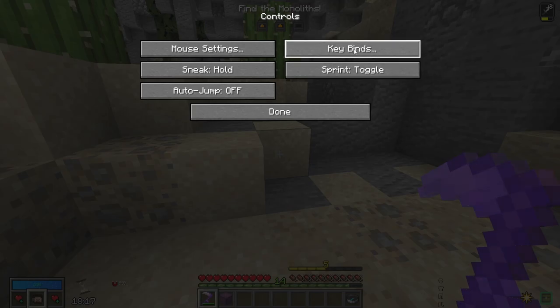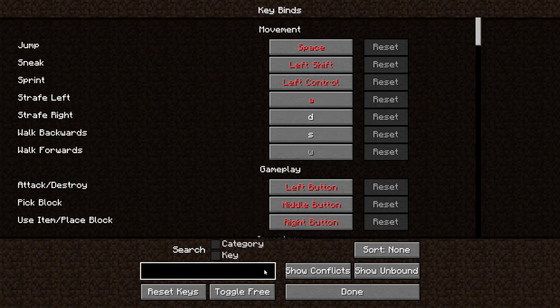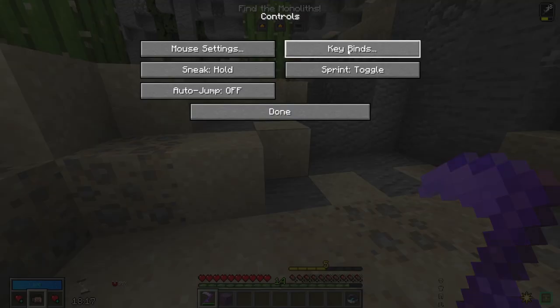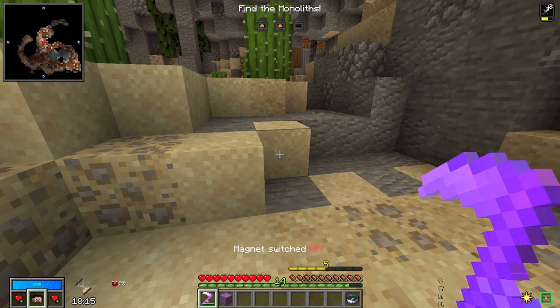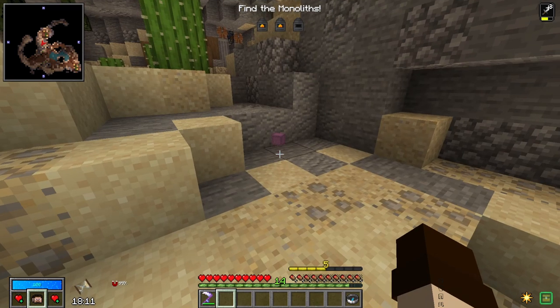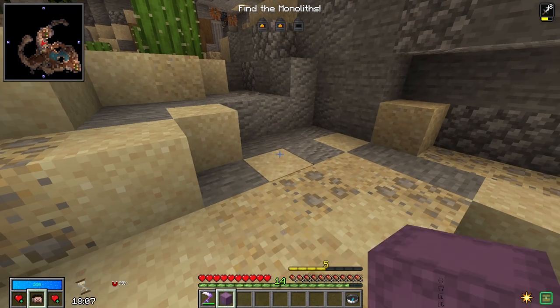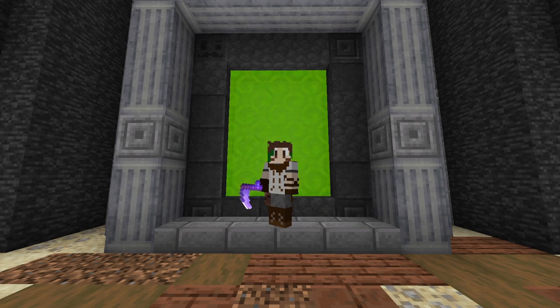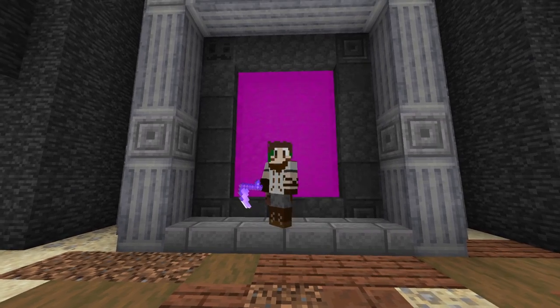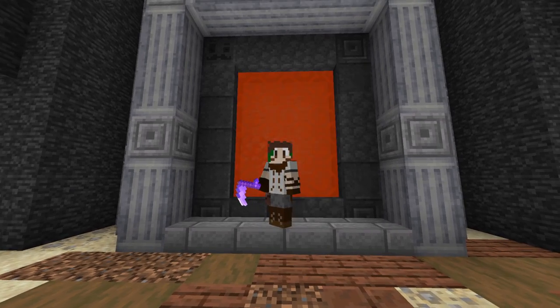In your keybinds, search for magnet to find the toggle. I've bound mine to a specific key, and pressing it turns the magnet on or off — when off, dropped items don't come to you; when on, they slowly travel toward you. That covers today's lesson on looting, and I'll see you tomorrow for a lesson on leveling yourself up.